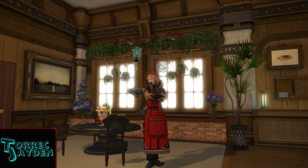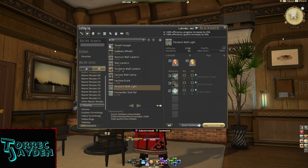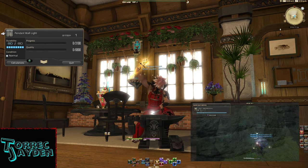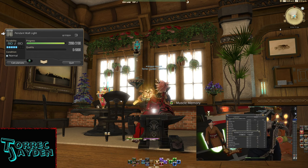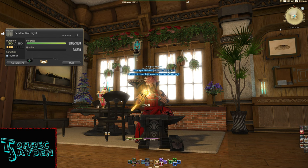It's a level 86 recipe, and to make it you'll need 3 manganese ingots, 3 bismuth ingots, and 2 crystal glass. The manganese ingots are from mats in Elpis and the Lox, while the bismuth ingots are from mats on the moon and tin ore from a material supplier. Both ingots are an easy craft once you have all the ore together.